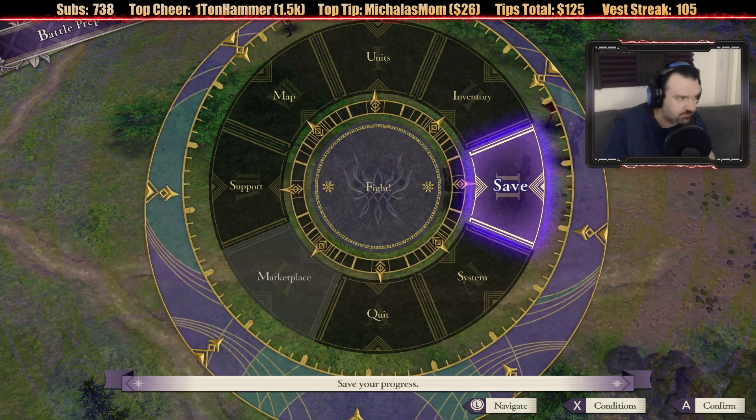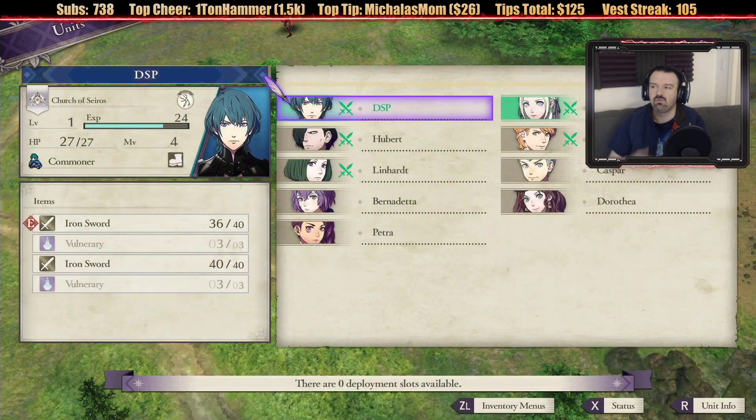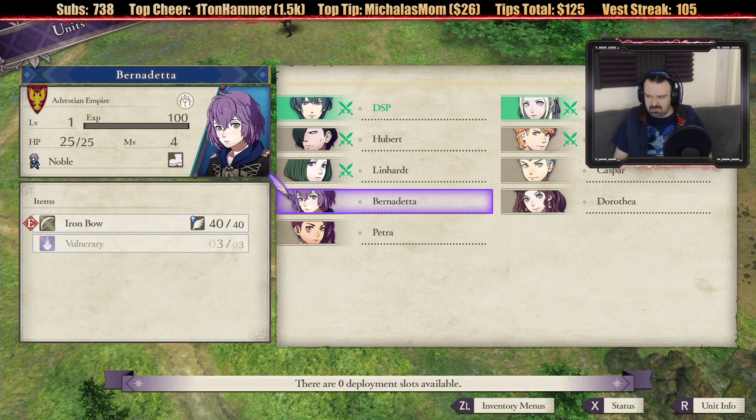Alright guys, complex battle system. How do we do this? Units. So, I'm assuming the units that are marked in green are the ones that are going to be in combat?